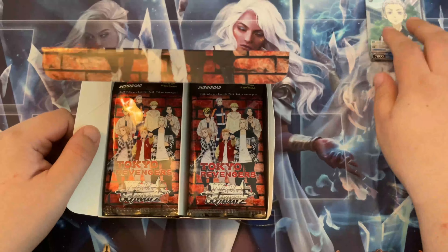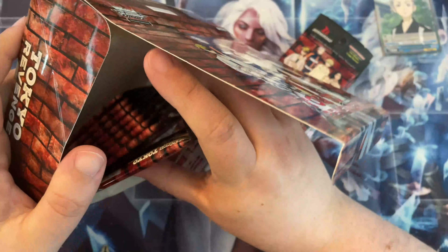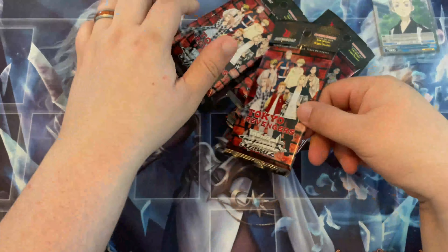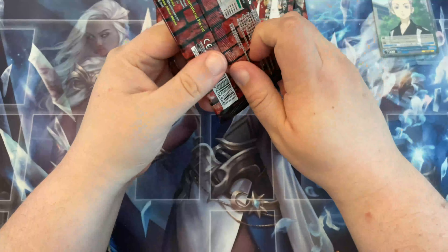Our PR card is Mitsuya. Last time we got Baji, so we'll start with the right side this time, and I open from the back.